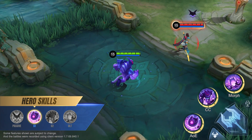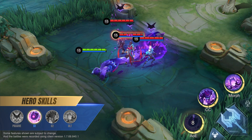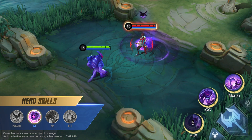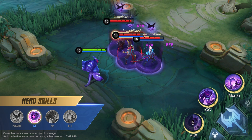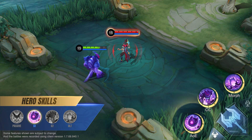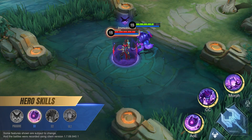First skill: Slam. Glue reaches out and slams the ground, dealing magic damage to the enemy. At the final location, a Goo is left behind that explodes after three seconds, dealing magic damage and immobilizing nearby enemies. If Glue touches the Goo, it will explode immediately and reset the skill's cooldown while restoring Glue's HP.